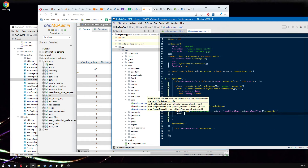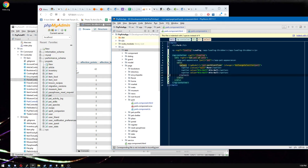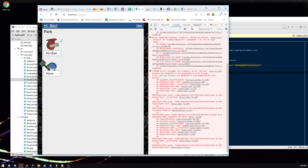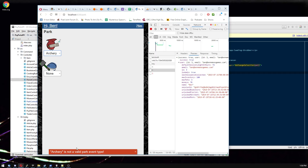On success we don't need to do anything. Let's test it out. If I choose Kinball, it should just work. We get a success. It returns a user object — whatever, it always says that. But if we select archery, we get 'archery is not a valid park event type.' Great — that's already handled. That's the whole reason I have a custom class for handling response objects: it's standardized so anywhere in the game, if any response ever returns an error, you'll always see it in the same place.